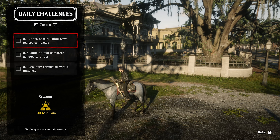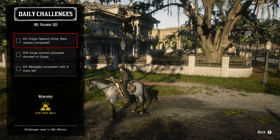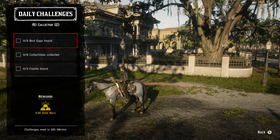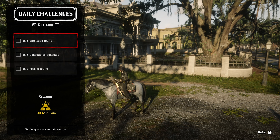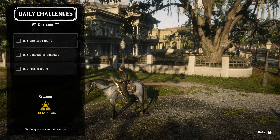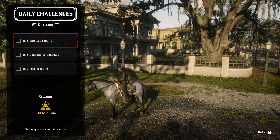For six large animal carcasses donated to Cripps, it's going to be anything you carry on the back of the horse — cougars, panthers, pronghorns, deer, things like that. For one resupply mission completed with five minutes left, just do a resupply mission as fast as you possibly can. For the bird eggs, find five bird eggs — bird eggs are part of cycle number six and fossils are part of cycle number four. For six total collectibles collected, you'll get five bird eggs anyway, or you can loot everyone. I've been looting everybody during bounties and getting so many collectibles — it is insane.